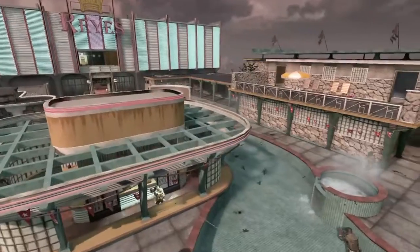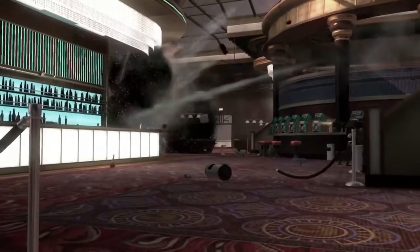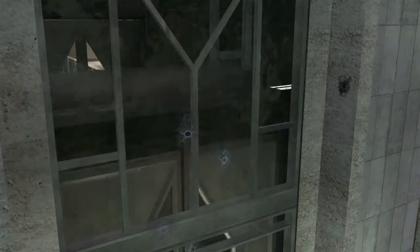Hotel was inspired by the vistas in Havana. We always thought it'd be really cool to turn it into a rooftop, swanky Cuban hotel. There's a lot of flank paths and interesting places to hide and get a drop on somebody. If you can control the elevators, you can control the upper floors, and those, of course, come with the sniper points, which gives you a great view of the pool area.